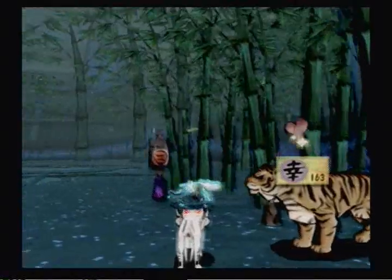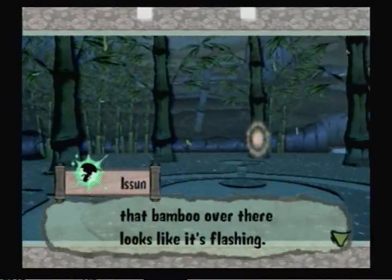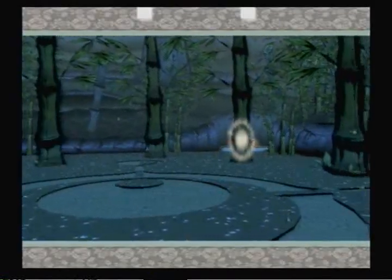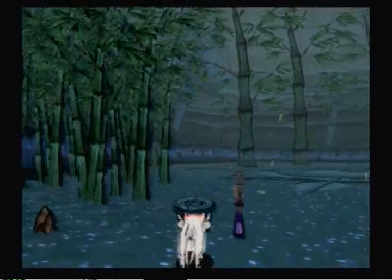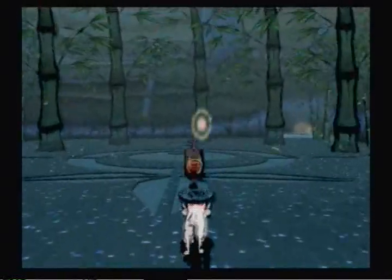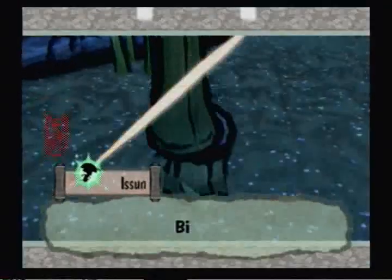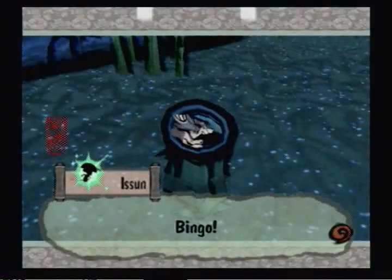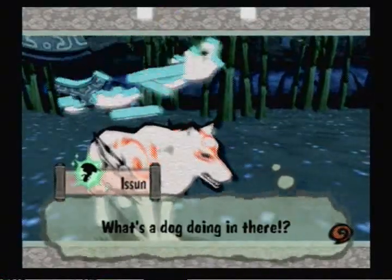There were some more tigers out in Taka Pass, but I don't think I've shown you guys those yet. Just like in the Bamboo Bastion back at Mr. Bamboo's house — there's a dog in it! What is with these dogs inside bamboo? How do they even get in there?